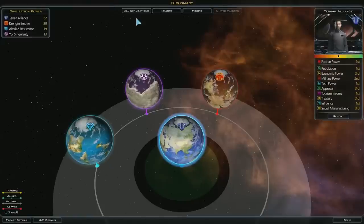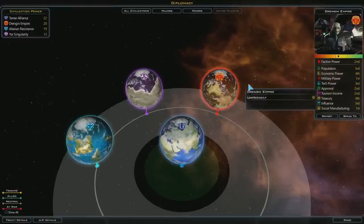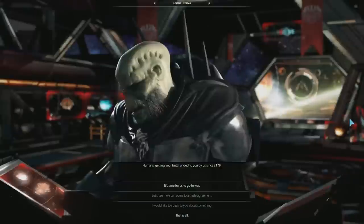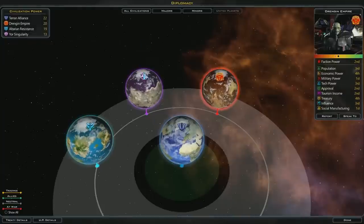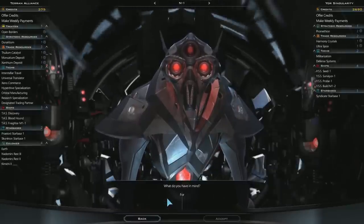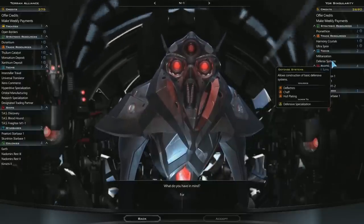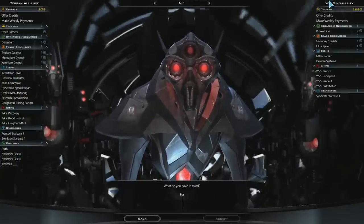Let's go ahead and talk to one of these guys — let's talk to the Drenjan. I don't like that they're unfriendly, and they have ships. Let's see what they've got. We are actually doing better than them on tech — there is more tech on my side of the trade screen.